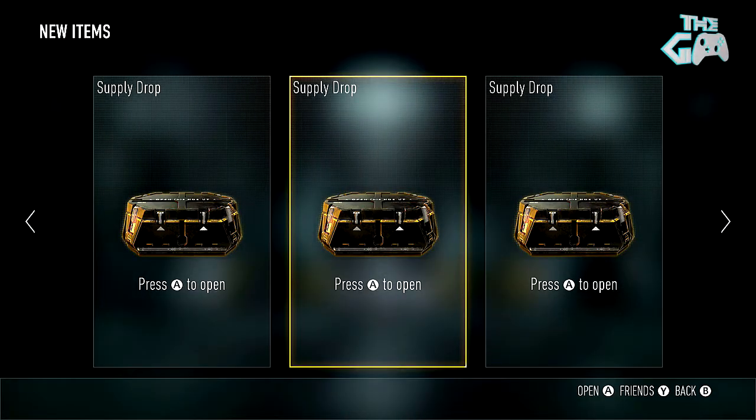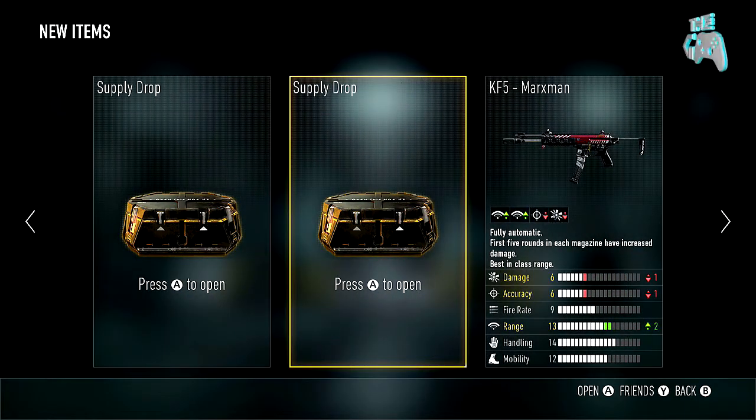As always we've got 4 supply drops, therefore 4 chances to hopefully finally get that decent elite weapon we've always been asking for today. Maybe today — episode 20, that's a nice round number — let's do it. So without further ado, let's jump into this.